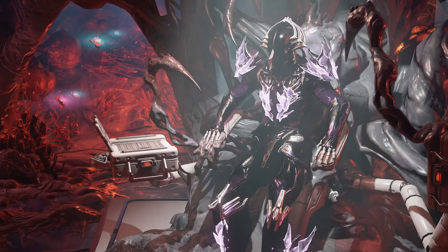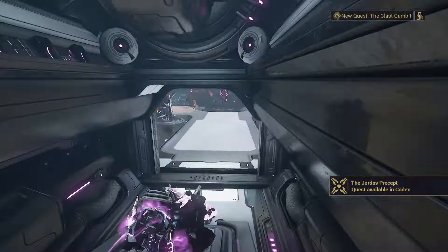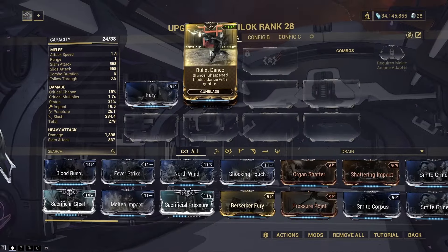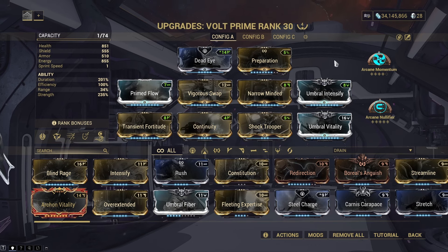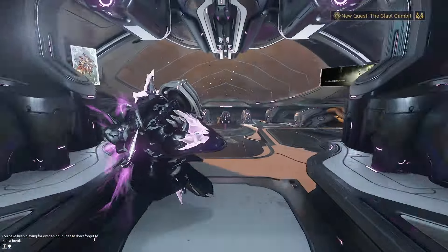The next night cycle isn't for another 50 minutes or so - in between I'll probably open up some relics. I am running out of time for this episode and it's just been one of those weeks unfortunately. I've also bought Bullet Dance now, so we're back down to 28 platinum. Once we have another Umbral Former I'll stick that on and swap over to the build from my main account, utilizing all three umbral mods and Blind Rage.